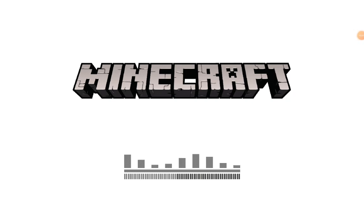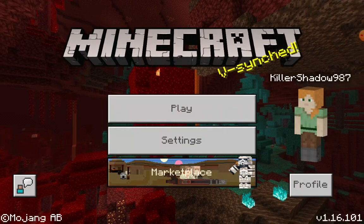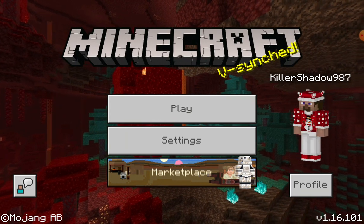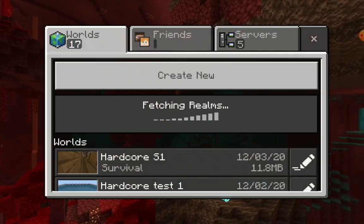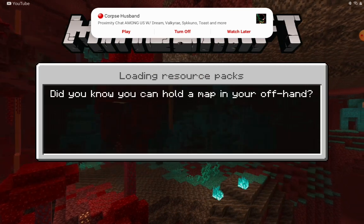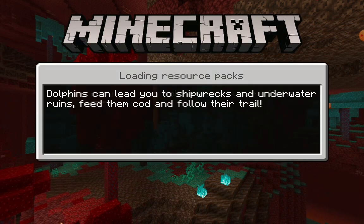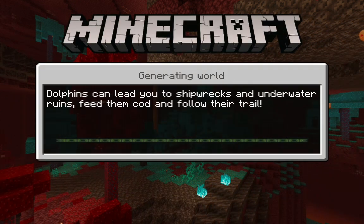Welcome back to another episode of Minecraft Hardcore. I got a lot of the mob farm built up, I just need more stone bricks. I need to do some lighting up and then just the roof and then a couple more platforms that they fall down on.